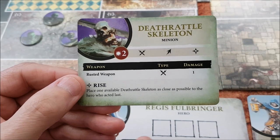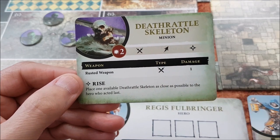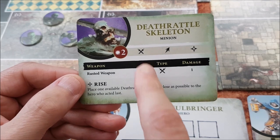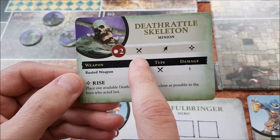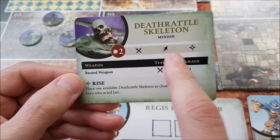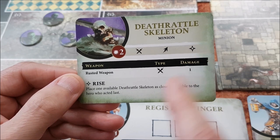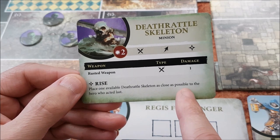Next up are the enemy cards. This one is much simpler than the hero card. This guy has two wound points, and along the top are three abilities. If the skeleton is visible to you, it will use one of these abilities starting in the order you see them. So if it's in the same square as you, it will attack. If it's one square away, it will move towards you. If for some reason it can't move or attack, it will then use Rise, creating another skeleton to join the battle.